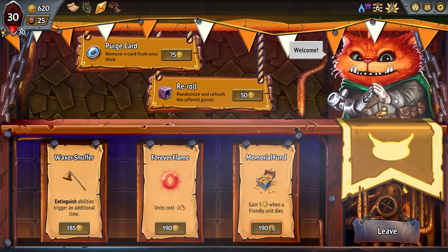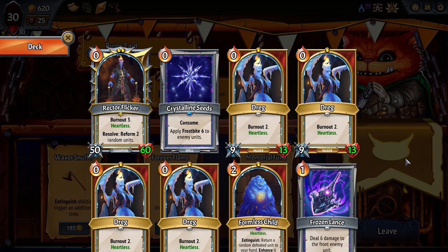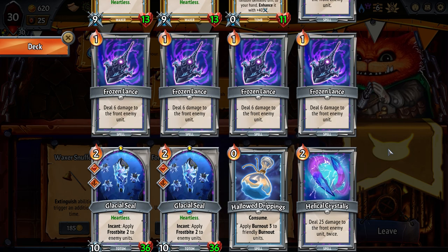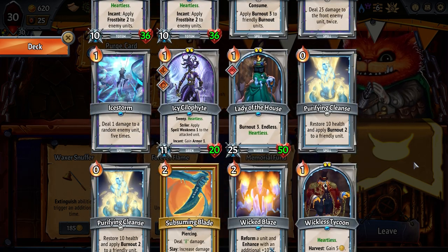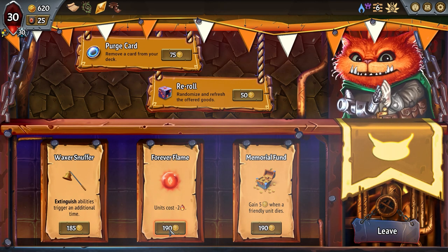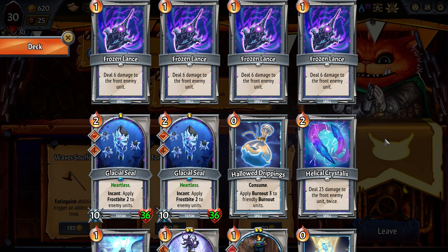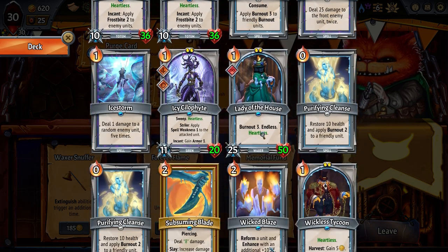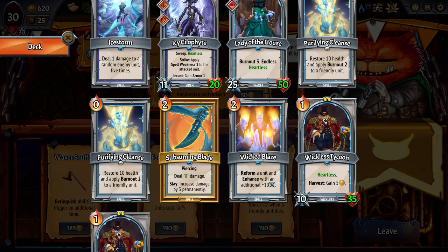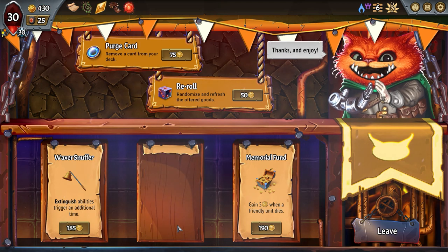Gain five gold when a friendly unit dies — I think I have that handled. Extinguish abilities trigger an additional time — I don't have any cards with extinguish abilities though, so that'd only make one card powerful and I don't have anything else to extinguish. Unit cost minus two — it'll make all my units free which I guess is a good thing. Capacity is the biggest thing but I have money so I'll just do it.